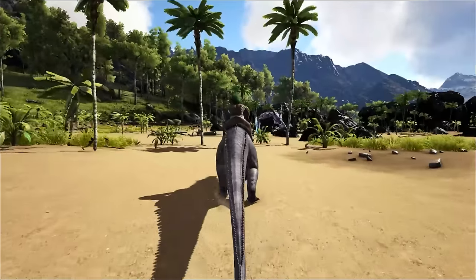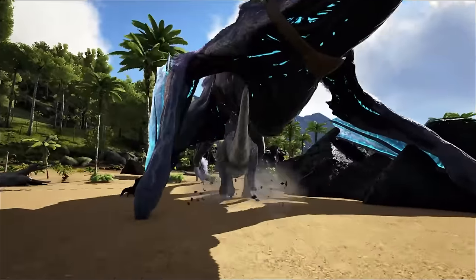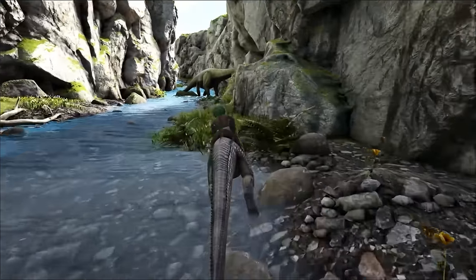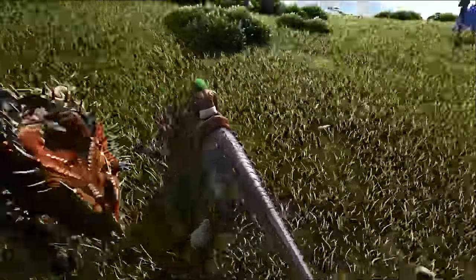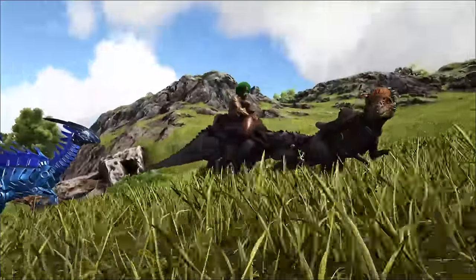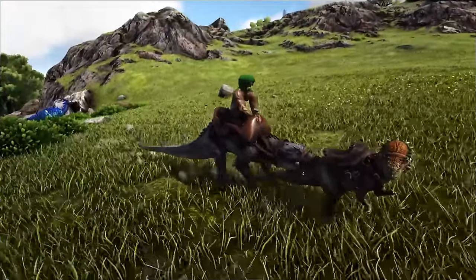Its pounce ability really pulls it into a league of its own, able to dismount players off almost every creature — including yes, even those dreaded Manas — and passively drain stamina of any creature it encounters. Able to stall even a Giga, and of course grab small creatures along the way. Above all else, it makes for a fantastic cave explorer, as voted by you in that top 10 poll. As such, it's worth a thought, especially for PvP.